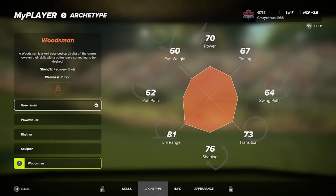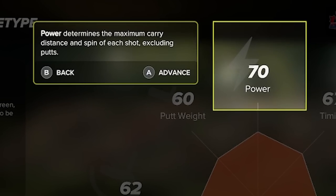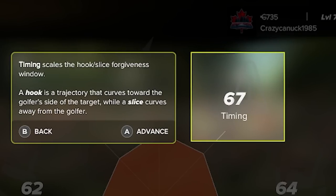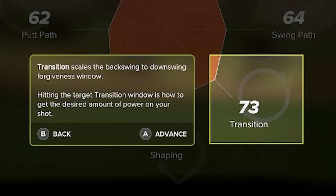Let's look at the base stats and what they mean. I'll bring up the help menu and go through these. Power is obviously the maximum carry distance and spin for your shot, not counting putts. Timing is the forgiveness window for hook and slice — it changes the size of the red fast and red slow windows. Swing path is the push-pull forgiveness, changing the size of the gray fast and gray slow windows. Transition is purely tempo-based — the backswing to downswing — and the bigger this is, the easier it is to get perfect tempo, so it's probably a very important stat.